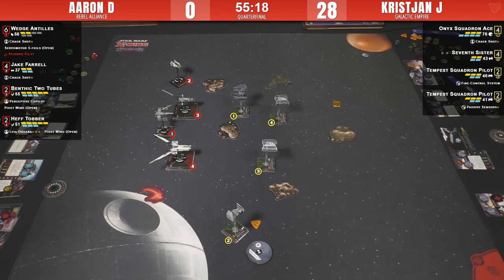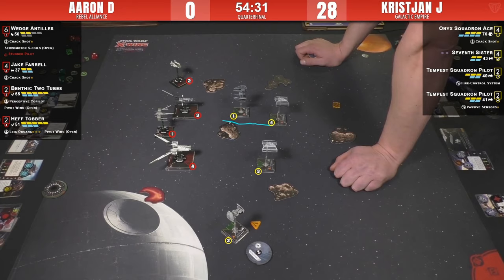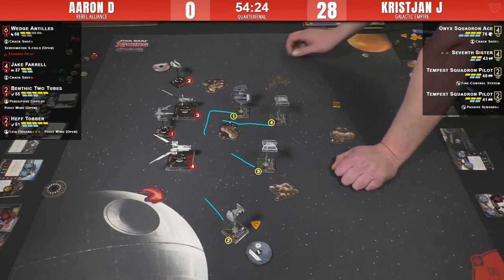Christian's list has a lot of built-in safeties, and so does Aaron's. This next round is going to be very decisive. If Aaron can focus up his whole force as his list is designed to do, he's got a much better chance of keeping Wedge alive. The question is what Christian does with that rear Tempest number four. A four-forward might be just enough so the Defender can hard-three in and block Wedge in two different spaces. The 4K doesn't clear stress, so you can't do that with the Tempest here.